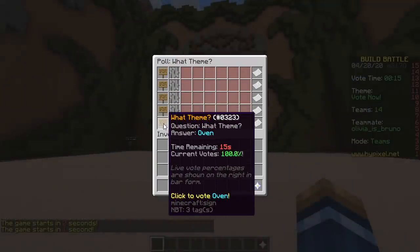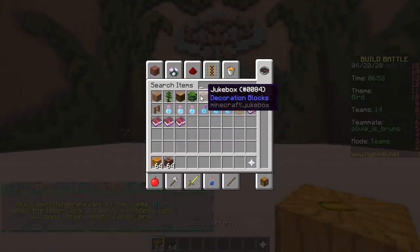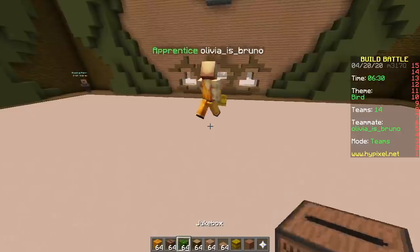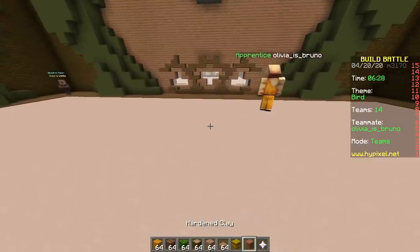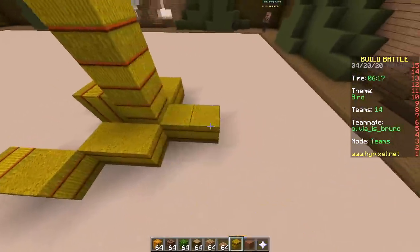Second round, baby! J and H — the theme is bird. Let's first grab the blocks: jack-o-lantern, jukebox, jungle, jungle, jungle, jungle, jungle, jungle, hay bale, and hardened clay. So a bird with ugly colors — let's do it, starting with the feet.